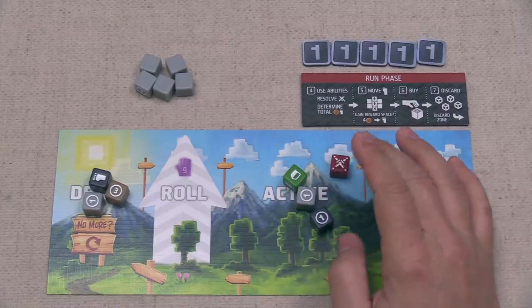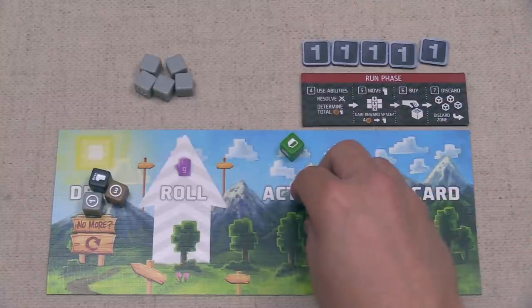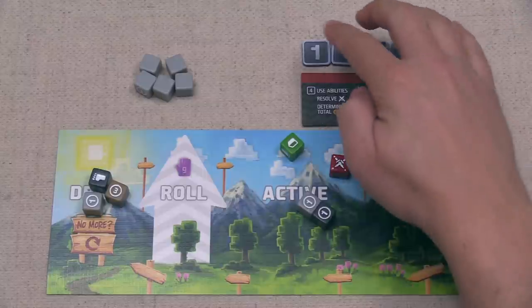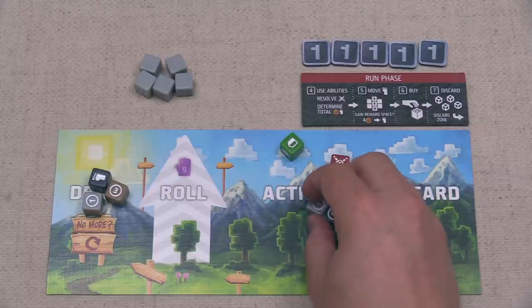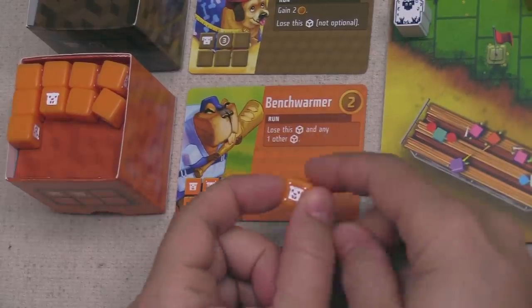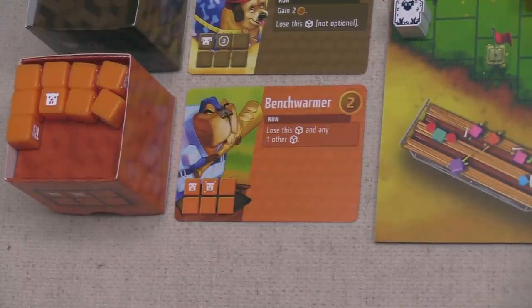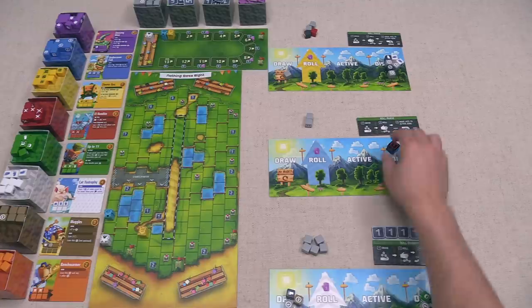Now it's our turn — we don't have any feet, but we do have seven buying power. Honestly, let's save most of it for a more expensive die and just spend two buying power right now to pick up a Benchwarmer, which will hopefully sooner rather than later help us get rid of one of our light gray dice. That finishes our run phase and we can move into the next round.